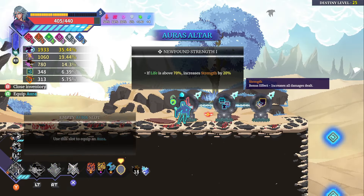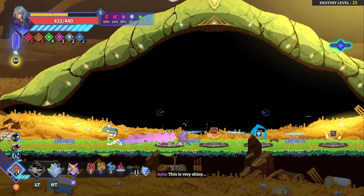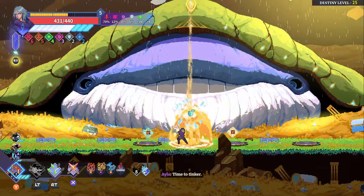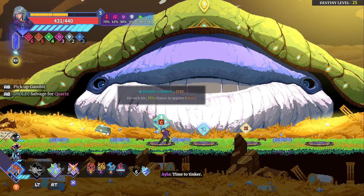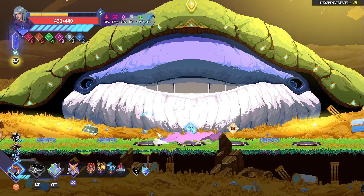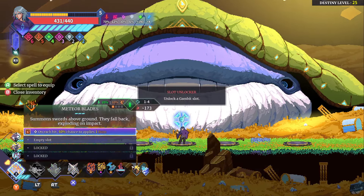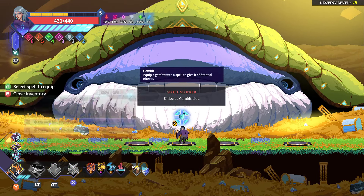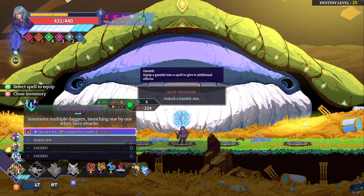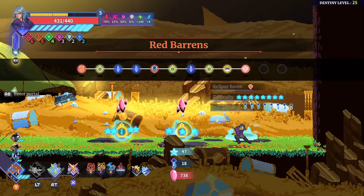Nothing with combustion — very sad. Give me something with fire. Let me get the slot unlock here. Probably just start slamming and jamming. An eclipse room — this is short assault ball with my worries.